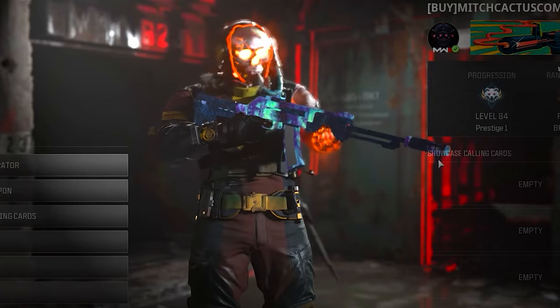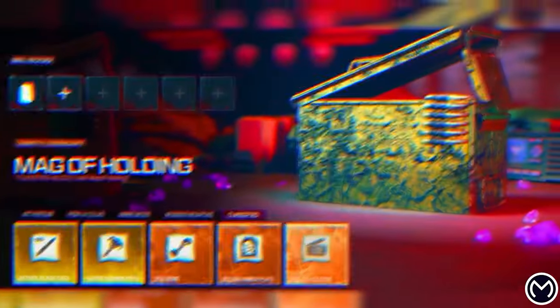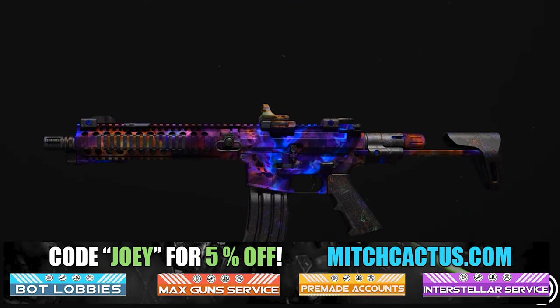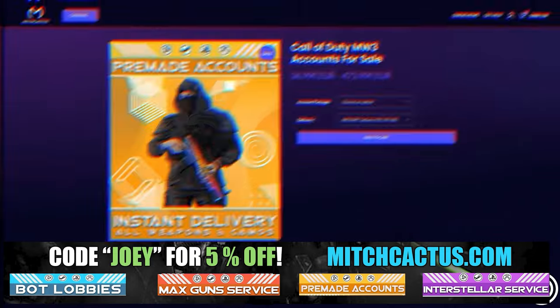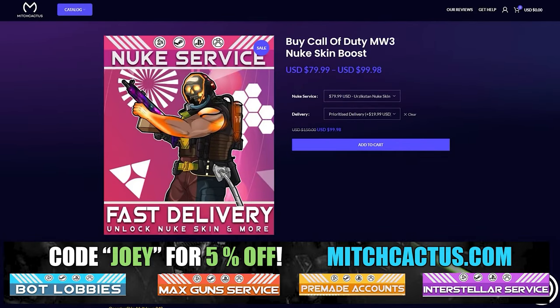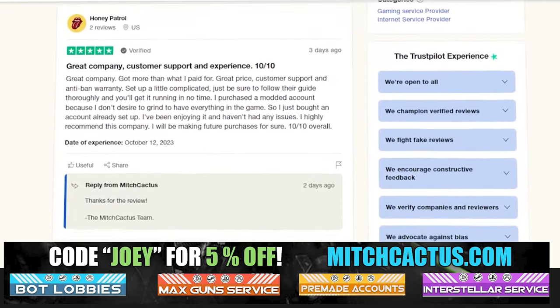Let's take a quick look at my sponsor, Mitch Cactus, because he offers a range of services for Modern Warfare 3, including camos for both Modern Warfare 3 and Modern Warfare 2. He's also got pre-made accounts, zombie schematics boosts, and the nuke skin boost — over 10,000 customer reviews. Use code JOEY for 5% off, links in the description.